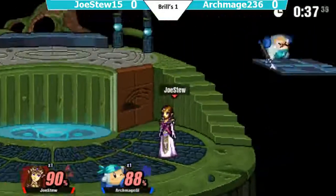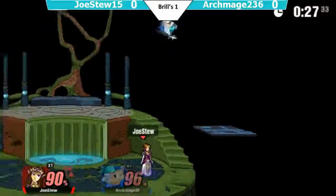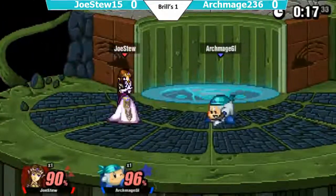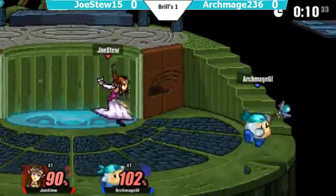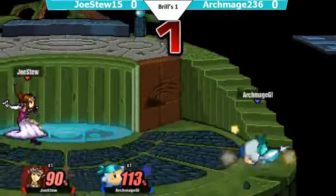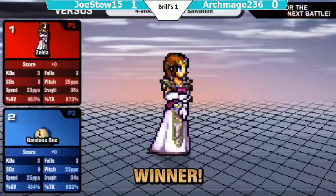Archmage does get a smash attack, but no edgeguard or ledge trap. Down B does not kill yet. They're both around high percent and Jostu does not punish — he goes for a forward smash instead of a down smash. They're both at like 90% — a very strong hit from either of these two could kill. This game is actually going to go to time. They've got less than 22 seconds, just throwing out smash attacks trying to end it. Jostu gets the lead — he should run away. He does go for up easy, and Jostu takes the game!